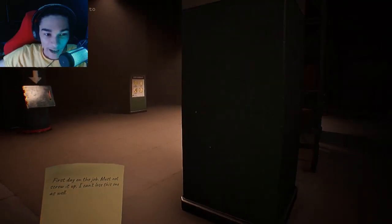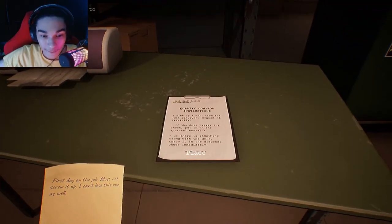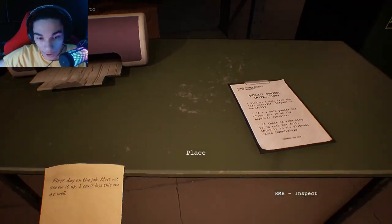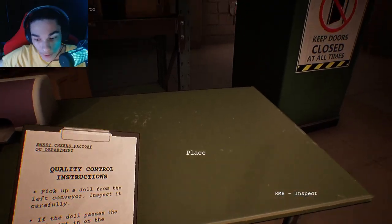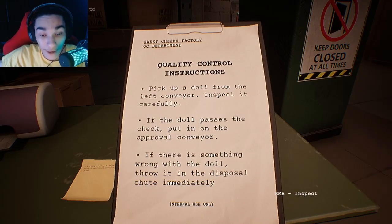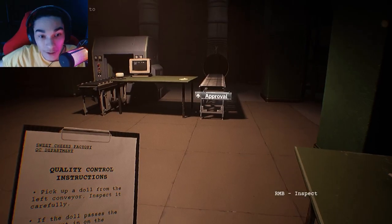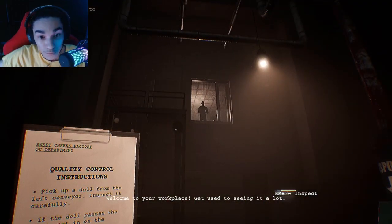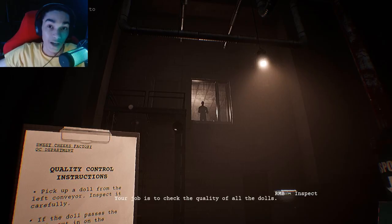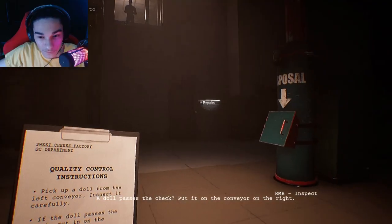Like I said, I don't like dolls. They're creepy. They're terrifying. Oh, I can place it anywhere. Okay, cool. Pick up a doll from the left conveyor. Inspect it carefully. If the doll passes the check, put it in the approval conveyor. If there's something wrong with the doll, throw it in the disposal chute immediately. And where would that be? So I guess I'm not the only one here. The doll passes the check — put it on the conveyor on the right. Disposal's here.